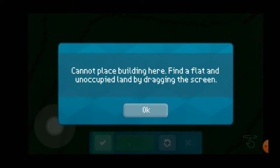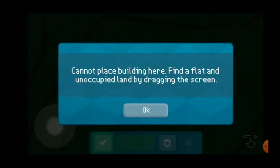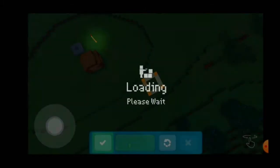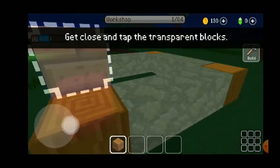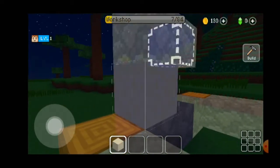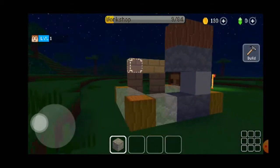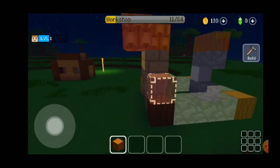Is this the right position? I can't build here — cannot. So where should I go? Right there. This is so fast. Is this auto-building? I think so. They are selecting the materials all by themselves. Is this okay? I don't think so. This one is already programmed, right?